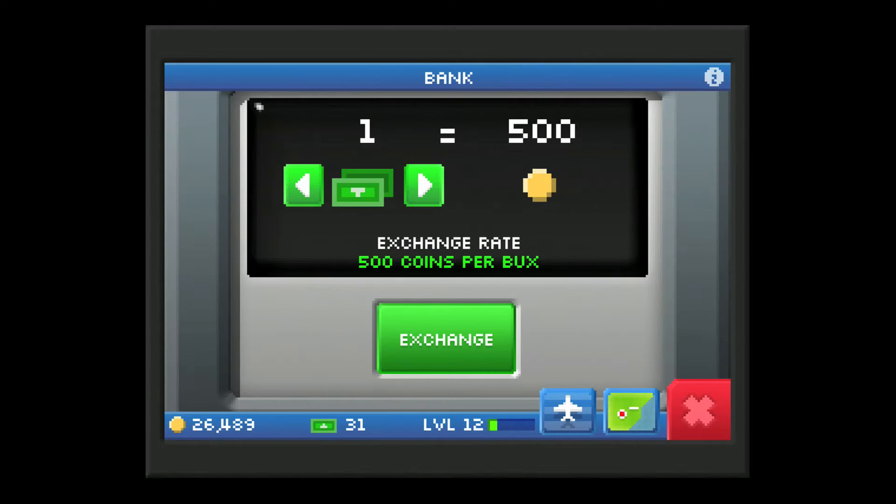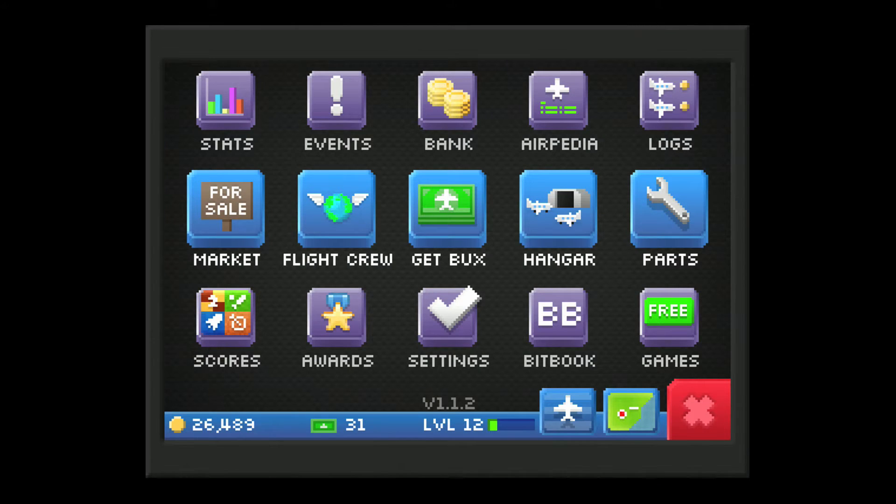Bank — that's where you exchange bucks for coins. Not really tremendously economical, considering how important bucks are. I really wish there was a way to just go back to the menu; I have not found it yet. You actually have to go back to the plane screen and then back into the menu, which is a little annoying.